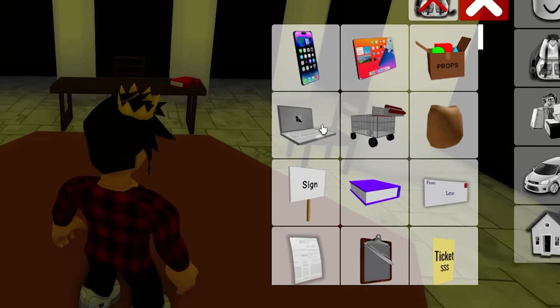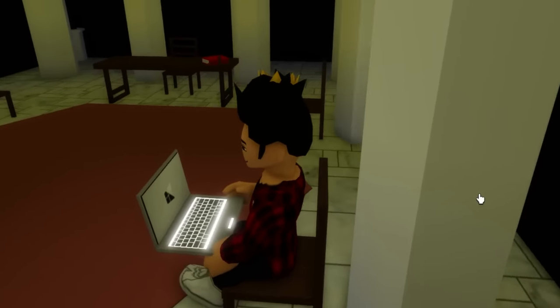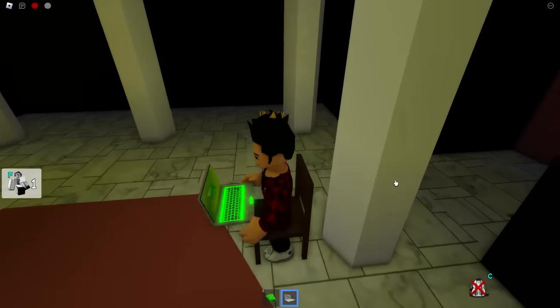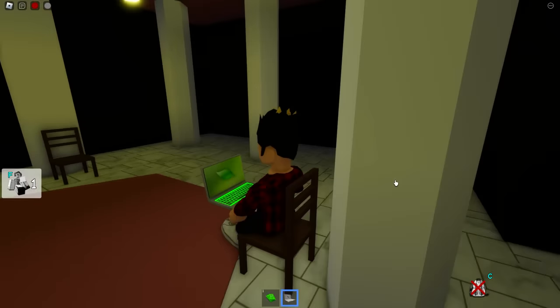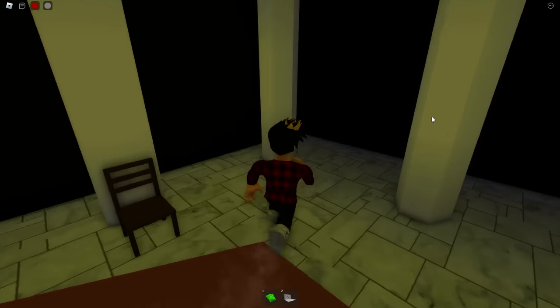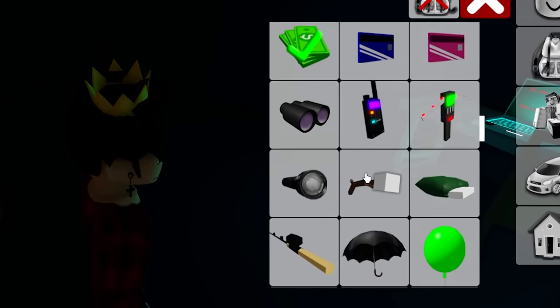For this secret we're gonna have to get a notebook from our inventory. We're gonna hold it and sit on one of these chairs, then another, then another, and in the last one we're gonna wait for it to turn red — you can see it's green right now and soon it'll turn. Now we're gonna find this secret glowing button that opens a secret passage in this corner.